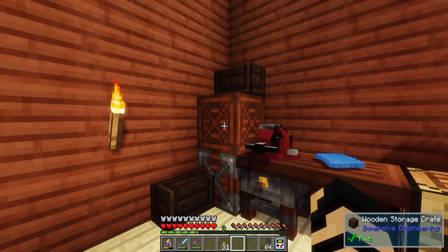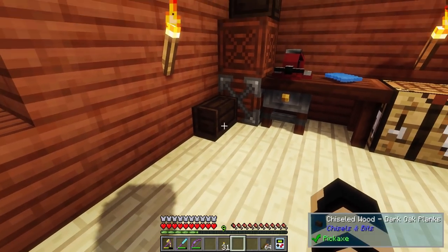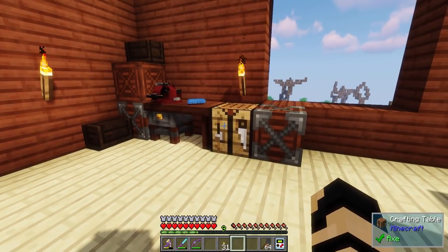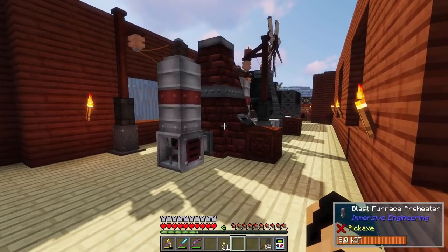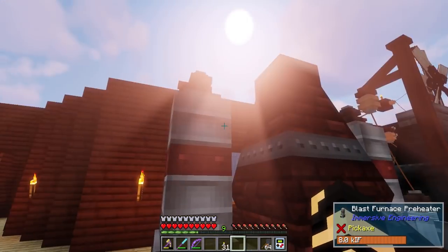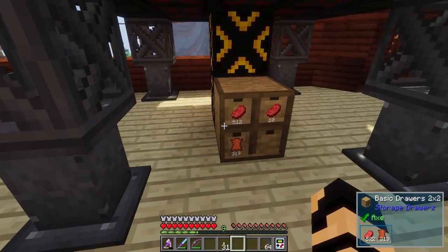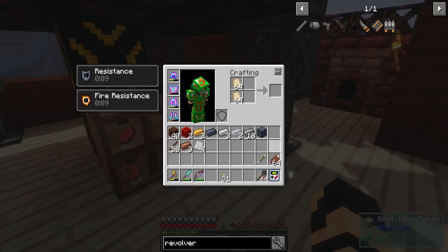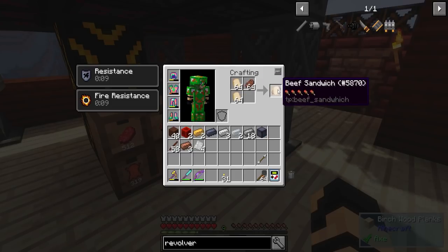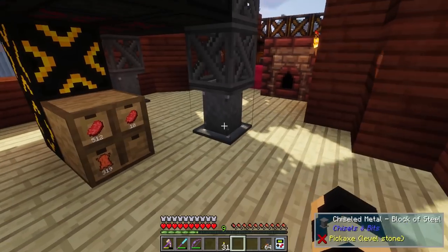These aren't actually boxes - they're just chiseled blocks, but they look cool and help break up the same-size blocks everywhere. These things are fully powered because they're all hooked up. We've got so much food - beef sandwiches are pretty darn good, especially when you've got this much beef coming in.